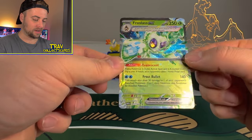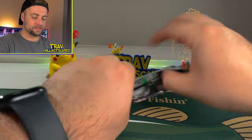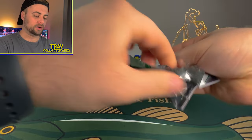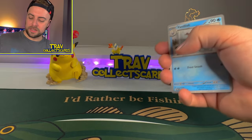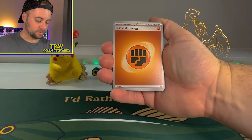We will take an EX all day, especially a Frostlass — that is an absolute banger. On to the next pack here of Paradox Rift. We want those gold cards, those Alt-Art cards — or Art Rare cards, whatever the heck they're called now. It will always be an Alt-Art to me. That's a classic from the Sword and Shield era, but we are in the Scarlet and Violet era now, so maybe I'm just a boomer.